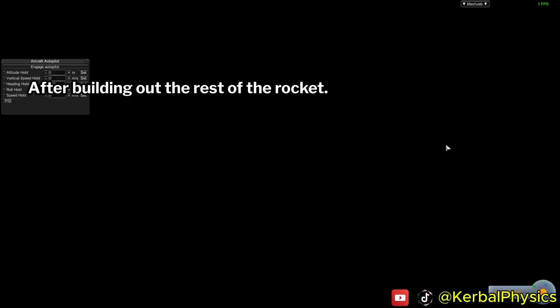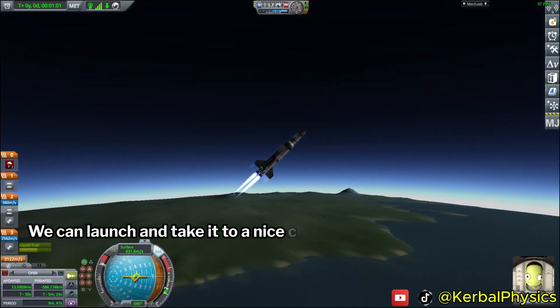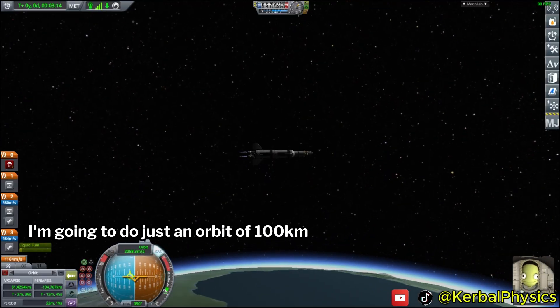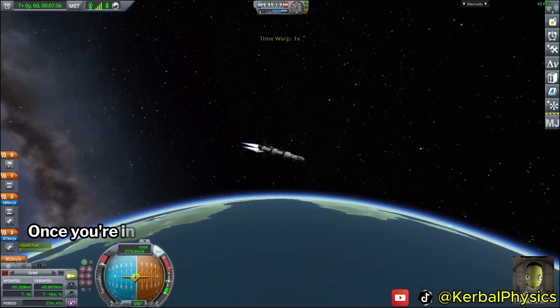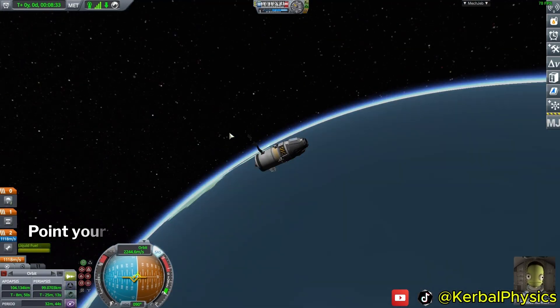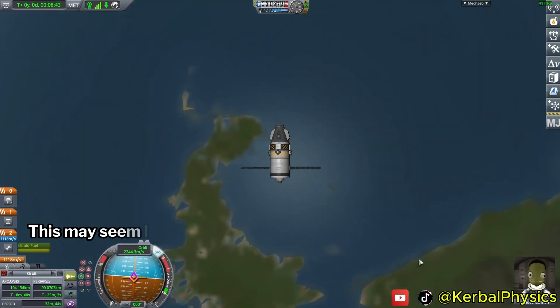After building out the rest of the rocket, we can launch and take it to a nice circular orbit — I'm going to do just an orbit of 100 kilometers here. Once you're in orbit and you've deployed your solar panels, don't forget this important step: point your rocket north. This may seem like a trivial thing, but it will really help us later.